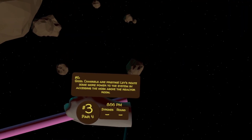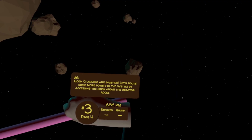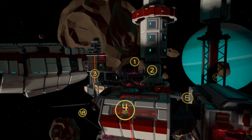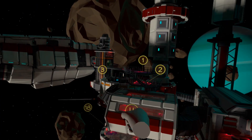Good. Channels are pristine. Let's route some more power to the system by accessing the kiosk above the reactor room. So to get to the kiosk, we just look back above the reactor room where you can see the number three, and teleport underneath the stairs at the top there. Moving around here, you can see the next egg.